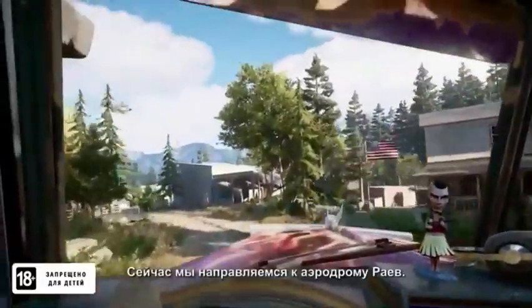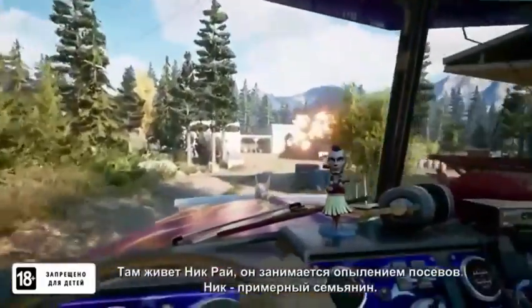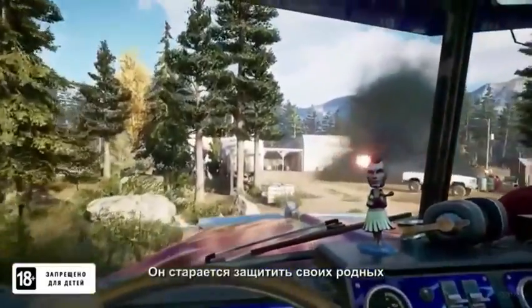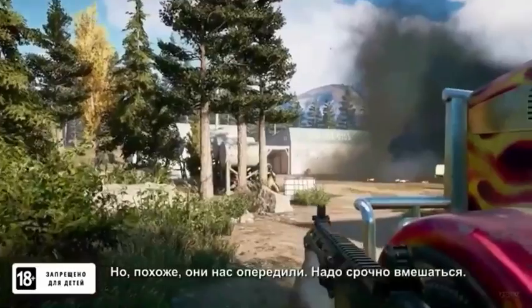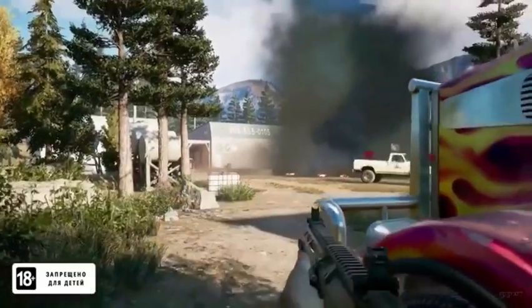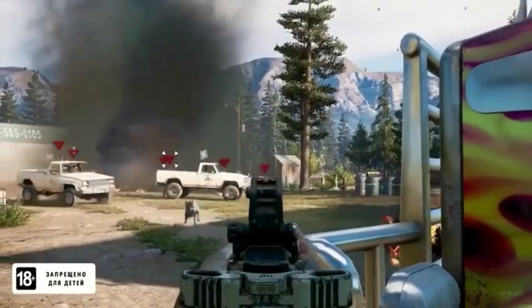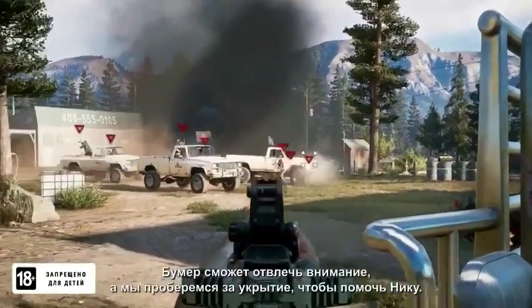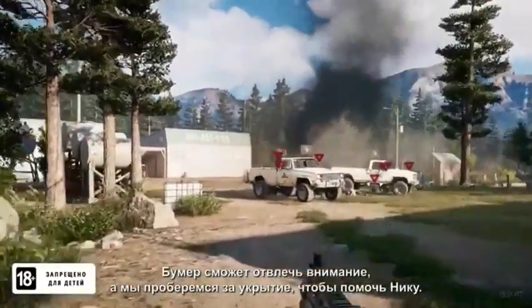Now we're pulling up to Rye & Sons Aviation. This is the home of Nick Rye — he's a crop duster and a family man. He's doing what he can to keep his family safe and keep the cult from getting to his place, but it looks like they've beaten us here, so let's jump right in. Let Boomer create distractions for us to get behind cover and help Nick fight the cultists.